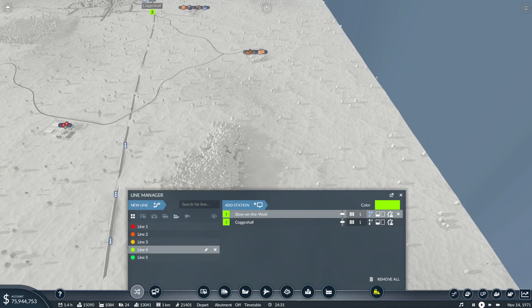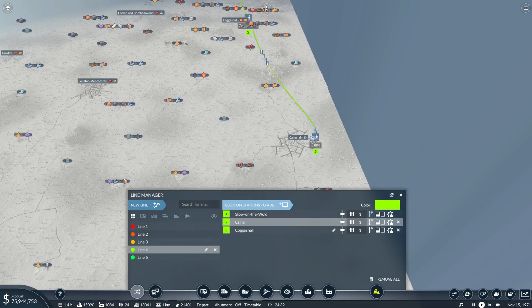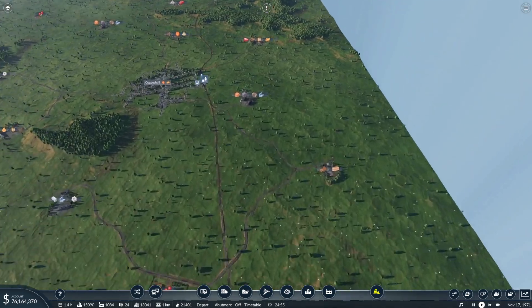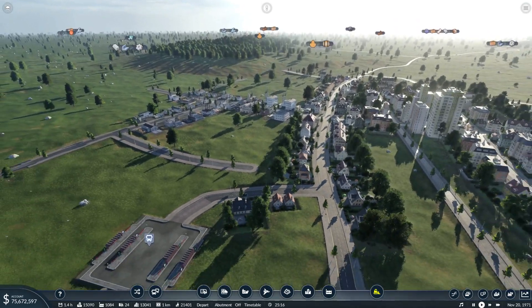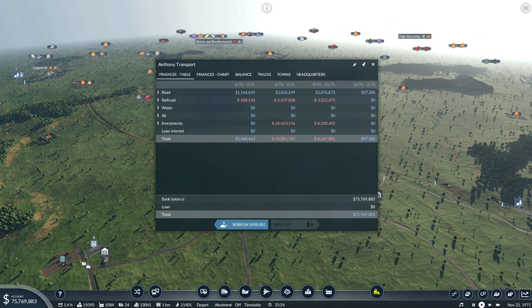Now what we can do is go to our line manager. We can now add a station — don't want it to go there, I want it to go after that. So it can go back to Cogger's Hall. Add station. Now what I need to do is set it — I'm just going to go to Platform 2, it's kind of the alternative platform. There we go. Hopefully that will clear up any congestion now. This is expanding quite nicely.